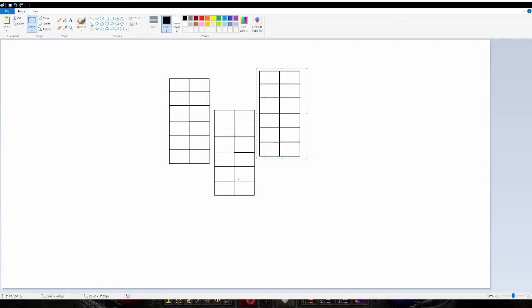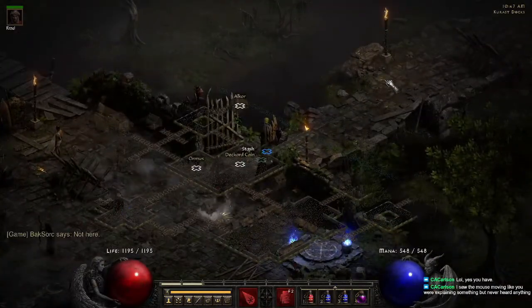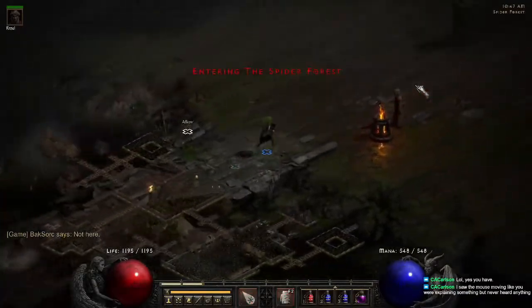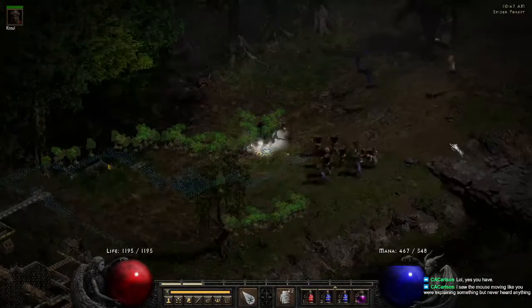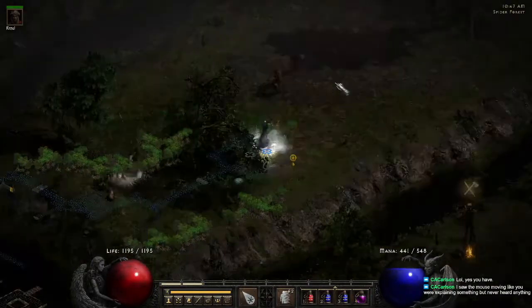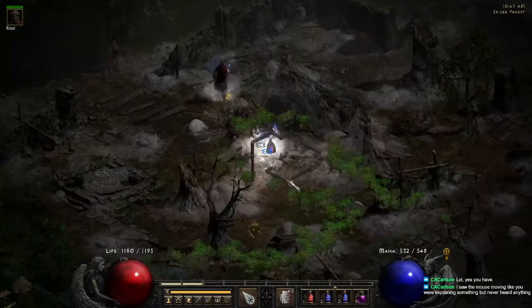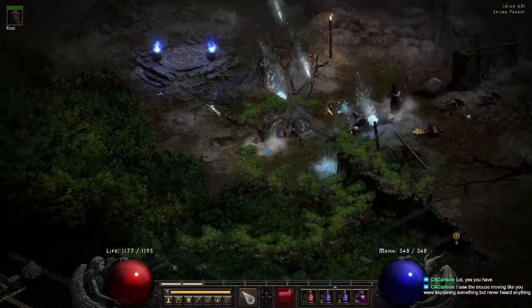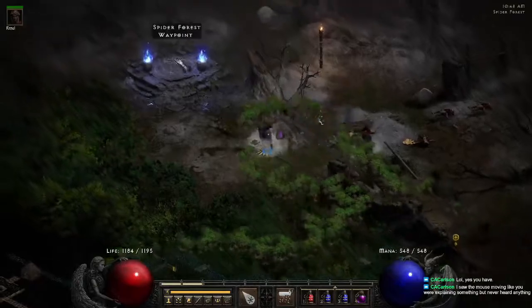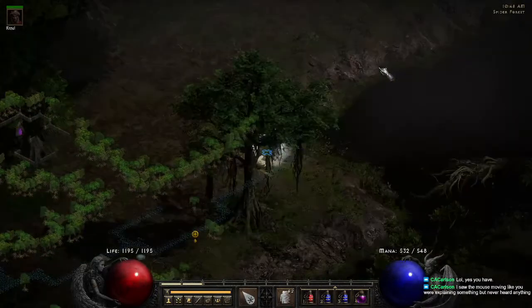Each time you see these little islands it's going to be into the next tile. Here's your Arachnid Lair with the waypoint for Spider Forest. In each zone you'll have your waypoint on one of these little side blocks, and you'll have your Spider Cavern — and another one will be blank.